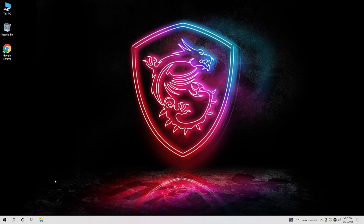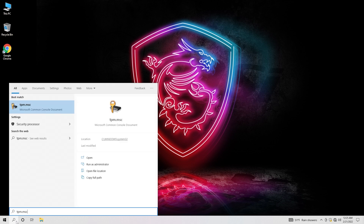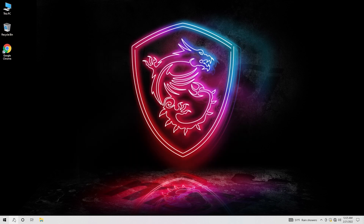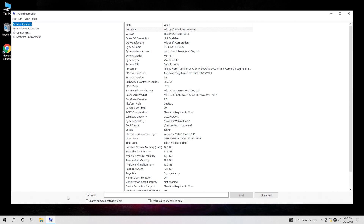We'll boot into Windows, and we can check if TPM is working. Click on Search and type in TPM.msc and hit Enter. The status will say 'Ready for use,' and in the middle column, if you scroll right, it will give the specification version. To check if Secure Boot is enabled properly in Windows, click Search and type msinfo and hit Enter. Halfway down the list, you'll see Secure Boot State, and this should say On.